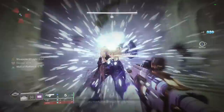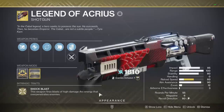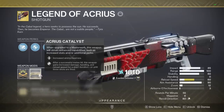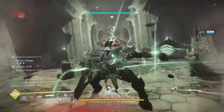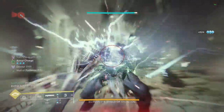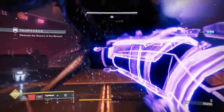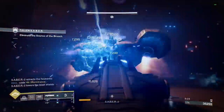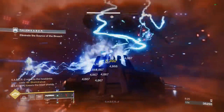Enough to one-phase the new dungeon boss. You'll first need Legend of Acrius, an exotic heavy shotgun with Trench Barrel. Dealing melee damage will increase the damage of this weapon for three shots, so you can melee, dump half the magazine, then melee again for the other half. Acrius just got a massive buff, giving it more ammo for more total damage, and it can shoot a lot farther than before.